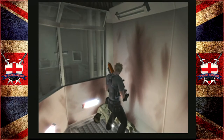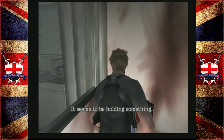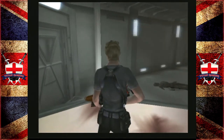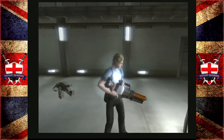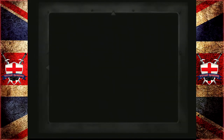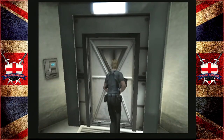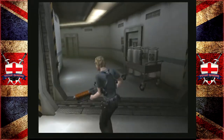A corpse seems to be holding something — the backyard key! I like the fact that those keys actually look like something that would have been used in previous Resident Evil games. We really could have enjoyed these weapons so much more.